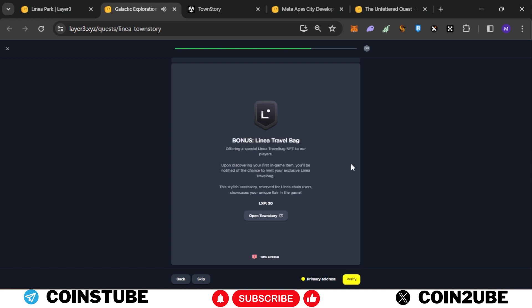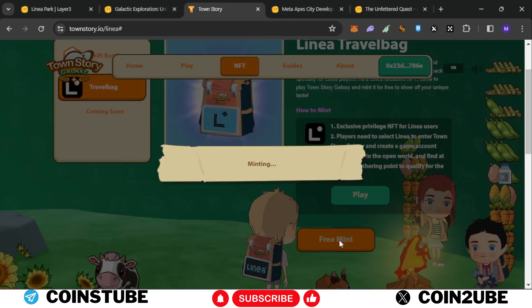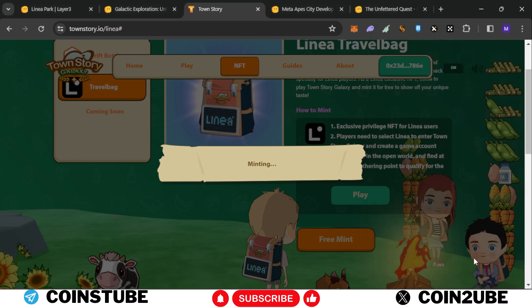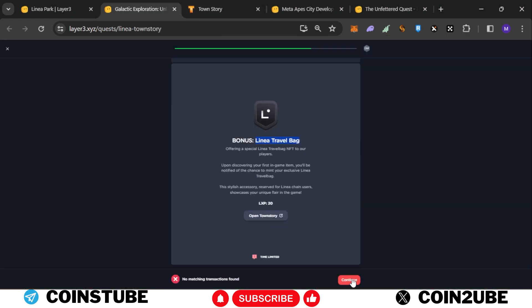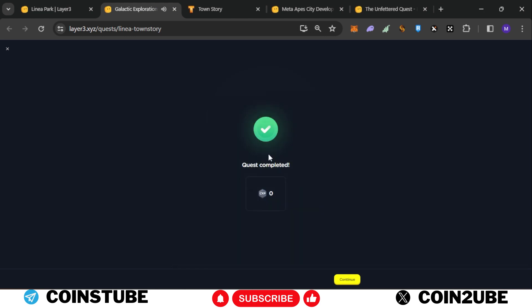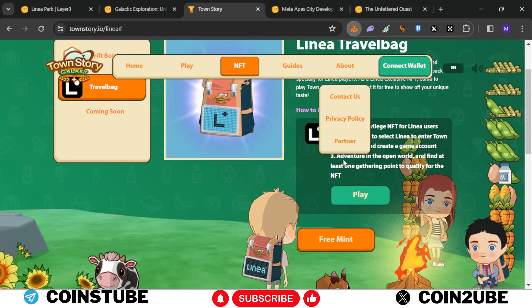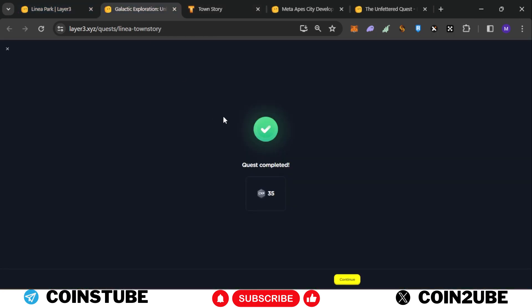Now enter the game, click OK, choose an avatar for basic setup, set a name, and click loading. Go back and click verify — that's done. There's a bonus task: Linea Travel Back. Scroll down, click on free mint, lower the gas fees, and confirm. It's a free mint — you just pay the gas fees. There may be a network error message but check MetaMask to confirm the transaction went through. We completed this and got 30 LXP total for this quest.